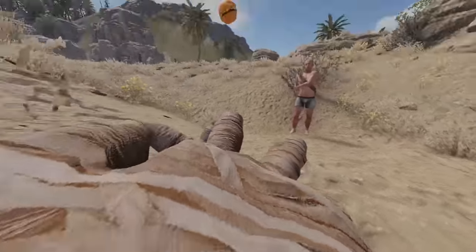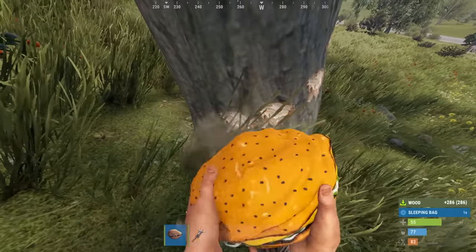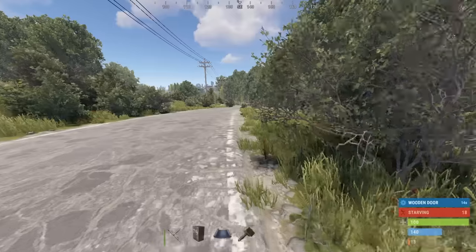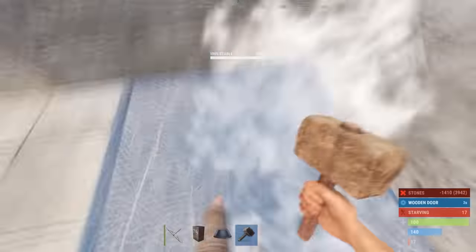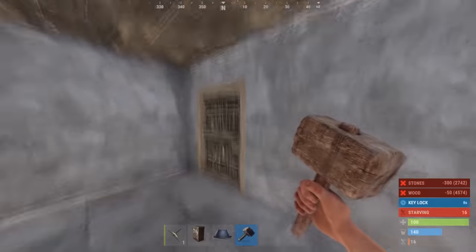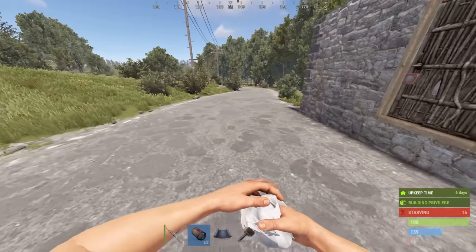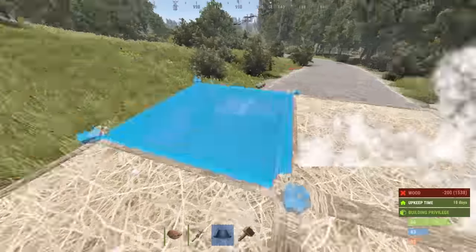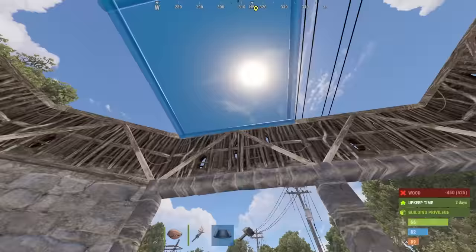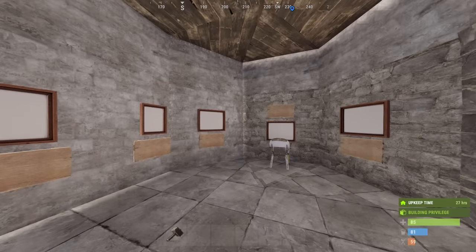All right, so where are we gonna build? All right, we're gonna slap down a base right around here. Okay, so that's our base out of the way. What we gotta do now is make a little area out here, kind of extend it out and make a little art area. All right, our art gallery is mostly completed.